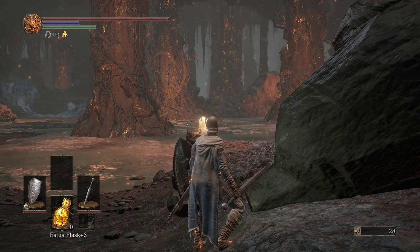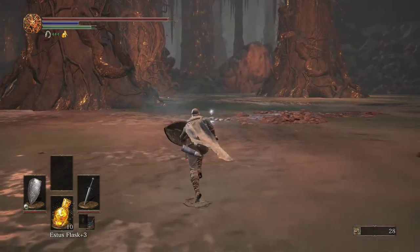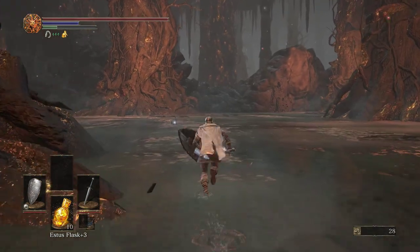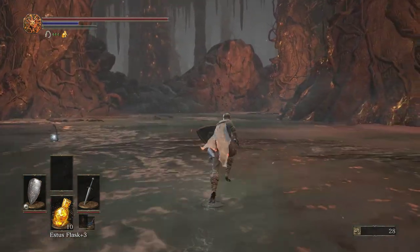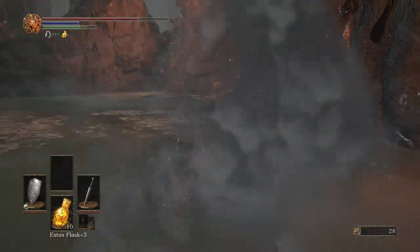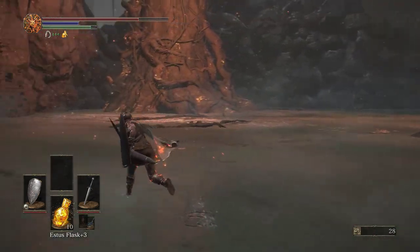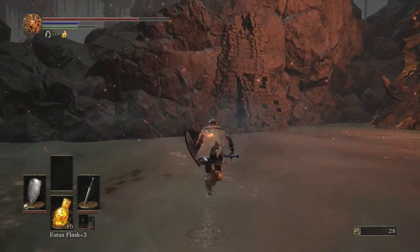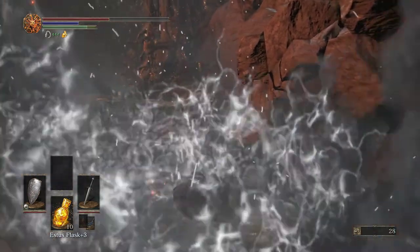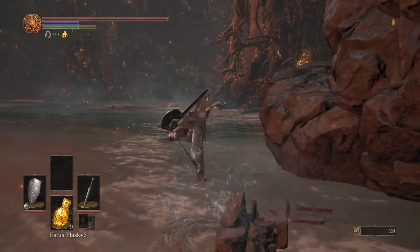There's this Ballista thing, which is kind of annoying, so I think I might want to clear this out once that's done. But there is one item that we need the Ballista to get. Okay, that did it — Speckled Stone Plate.